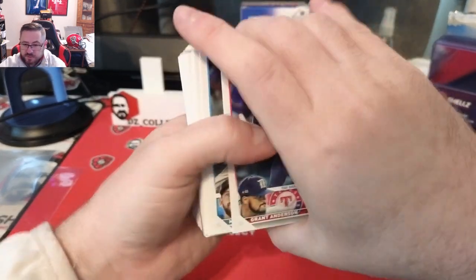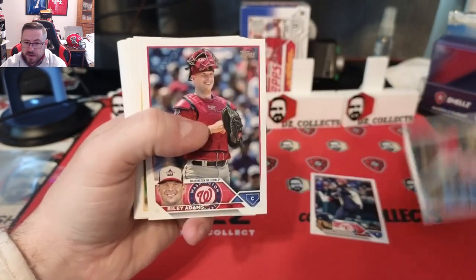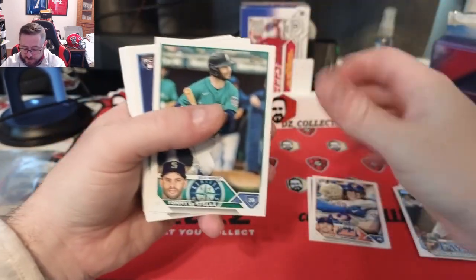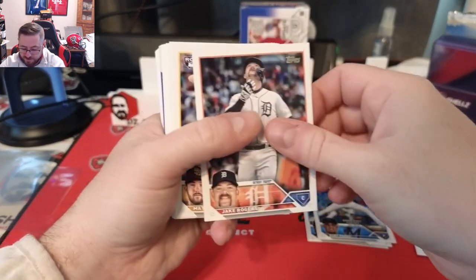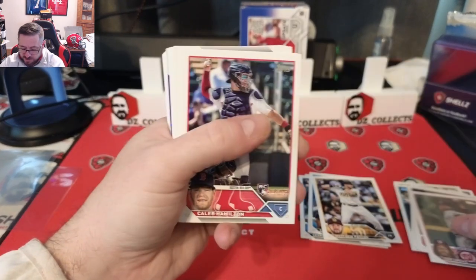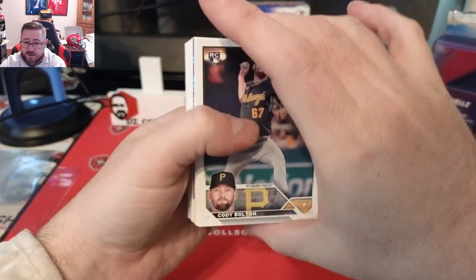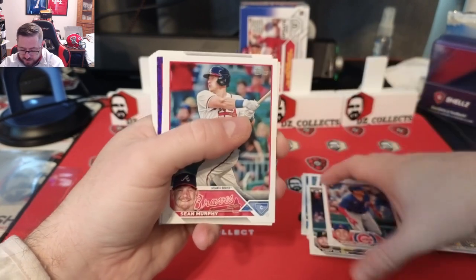Hanger number one — the hits are probably all going to be toward the middle, so we're going to go through some of this really fast. I see something shiny. Brant Anderson rookie, Matt Barnes, Riley Adams, Diaz, Bettencourt, Brett Baity rookie debut, Lastella, Taj Bradley rookie — a good one. Soriano, Yuri Perez debut, Jake Rogers — batting down the hatches. There's a Kershaw, Urana, Hamilton. So far just a lot of base cards and rookies, nothing crazy.